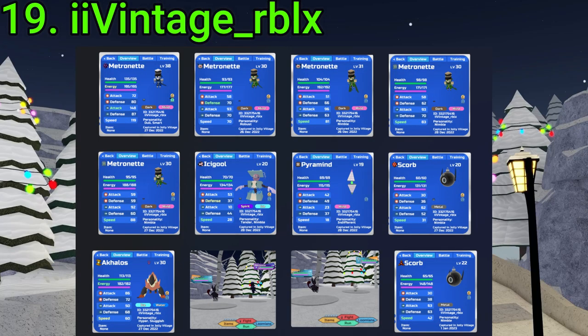19 goes to I.I. Vintage slash Roblox. They've gotten four Alpha Metros, a Gamma Metro, two Alpha Glass Scorbs — very good — a Corrupt Metro, which sucks, an Alpha Vari — not the best — and some other rare Alphas. Nice RNG overall. Very good, Vintage.